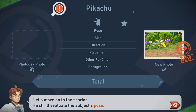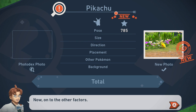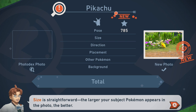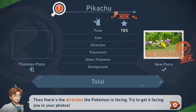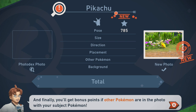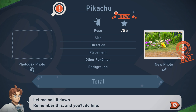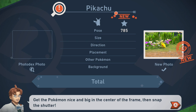Let's move on to the scoring. First, I'll evaluate the subject's pose — snapping your photo at just the right moment is key to getting a high score. Size is straightforward: the larger your subject Pokémon appears in the photo, the better. Then there's the direction the Pokémon is facing — try to get it facing you. Next is placement: try to get the Pokémon in the center of the frame for a nice balanced photo. And finally, you'll get bonus points if other Pokémon are in the photo. Remember this: get the Pokémon nice and big in the center of the frame, then snap the shutter.